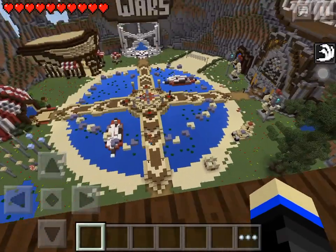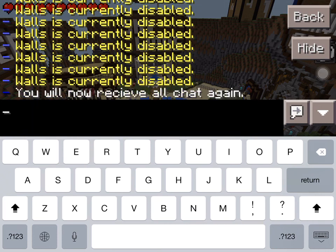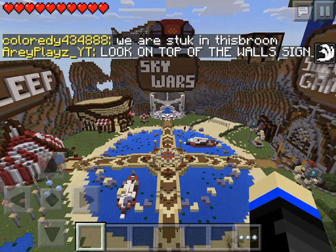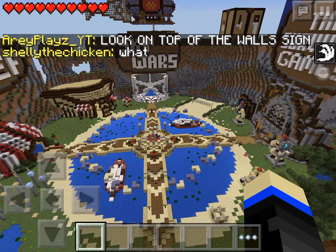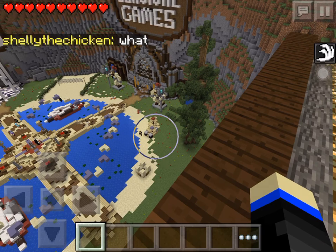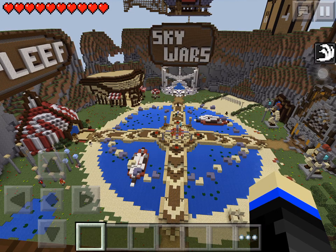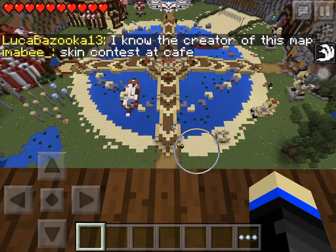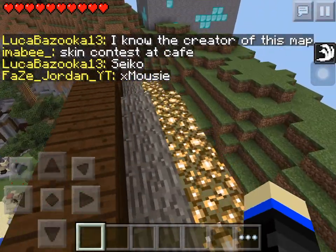Look — people are going to start asking how you got up there. Look, on top of the wall sign! You have to do this quickly because you have to do it right away — you're probably going to get blocked. Looks like they're not looking, probably don't believe it. That person is looking right there, that person is looking, and that person is looking right there.